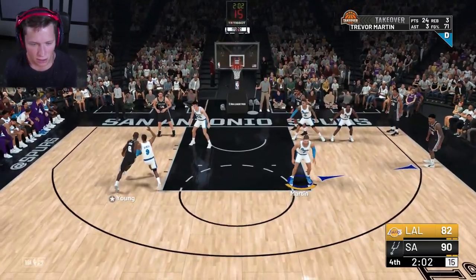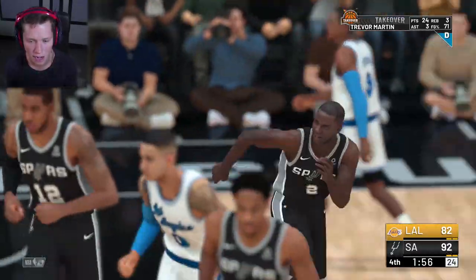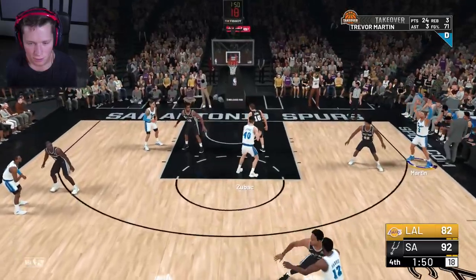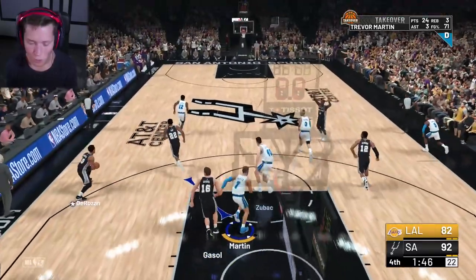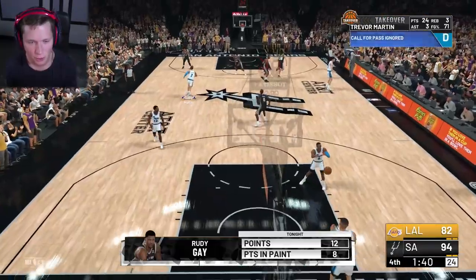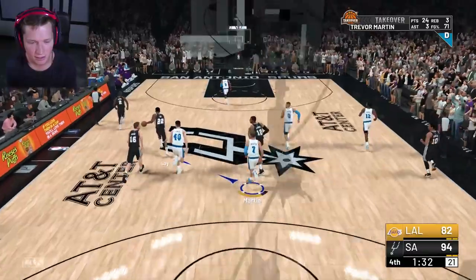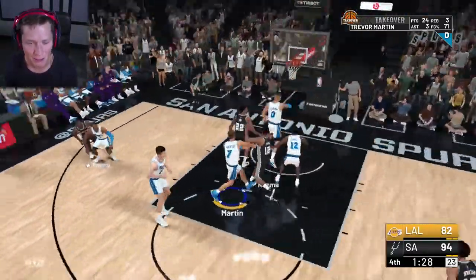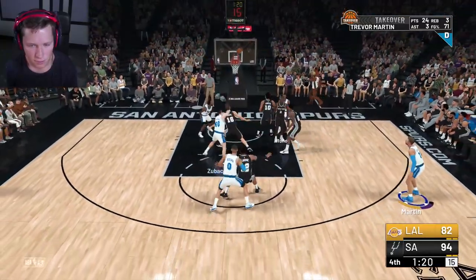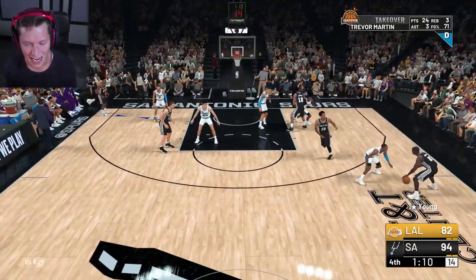We've got to get some stops here. Leave no man unguarded. How are you going to let this little twerp get a rebound and a putback? Look at that little smirk he had on dude, I hate this guy. We've got guys turning it over and stuff — I think it's about over man. It's unfortunate, I feel like this game was definitely within reach for us. A couple of unfortunate calls. Well you can't win them all I guess, I thought we had this for the longest time.